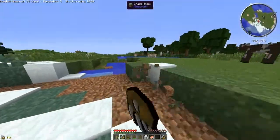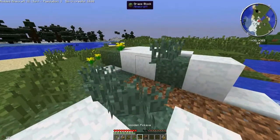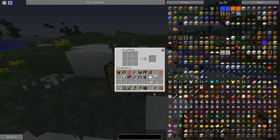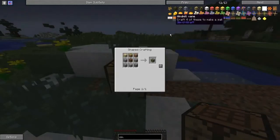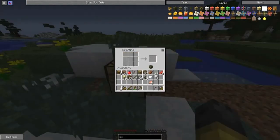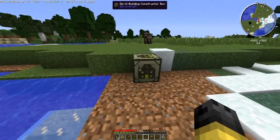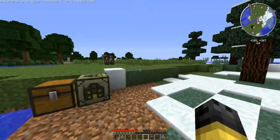So what we'll do now is we'll get ourselves a nice crafting table and then we'll make one of the first things that we're going to need within SimuCraft itself. So the first thing we're going to need is a SimuConstructor box. So we're going to place the SimuConstructor box right here. SimuCraft building constructor activated - you can see that it's activated.